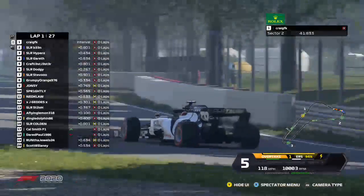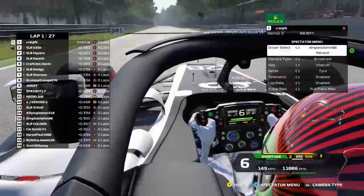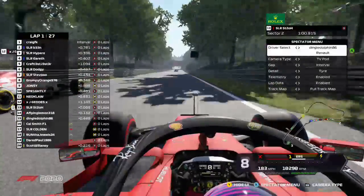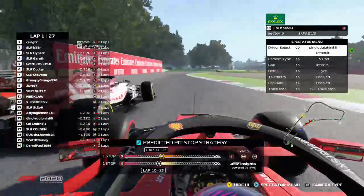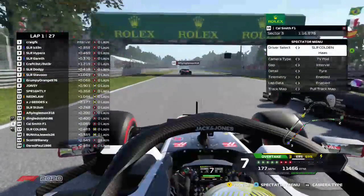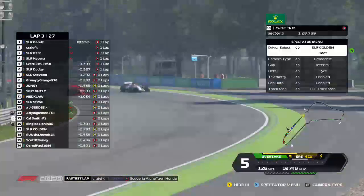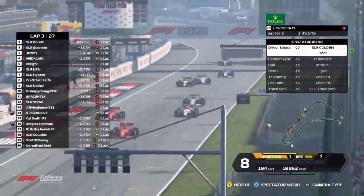Into the two Lesmos there's some action at the back, but it all seems relatively clean. Jay Geddes does have damage and Scott tries to go around the outside of Lesmo, having to take avoiding action. Cal Smith is in the slipstream of the Ferrari ahead as the Ferraris go side by side. The Ferrari of Lemon slows and Cal Smith tries to go around the outside at Parabolica — he's going to make it stick and stay in the slipstream. There's carnage in the background and the leaderboards have messed up completely.